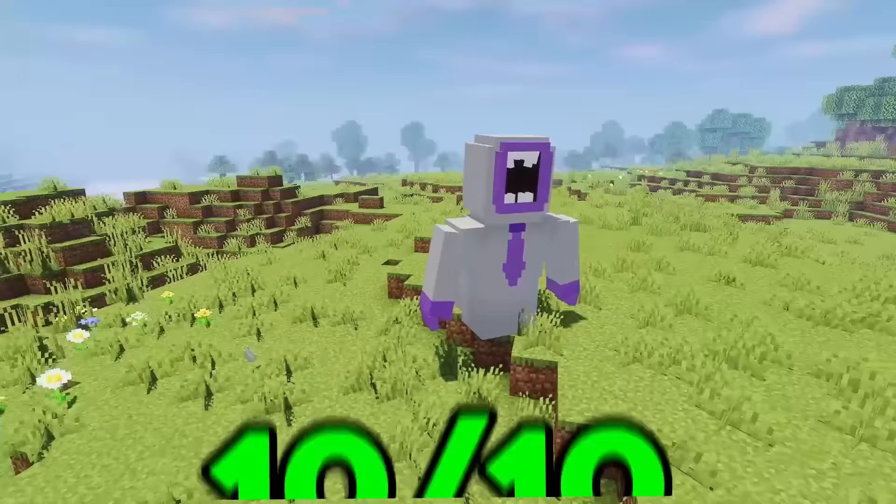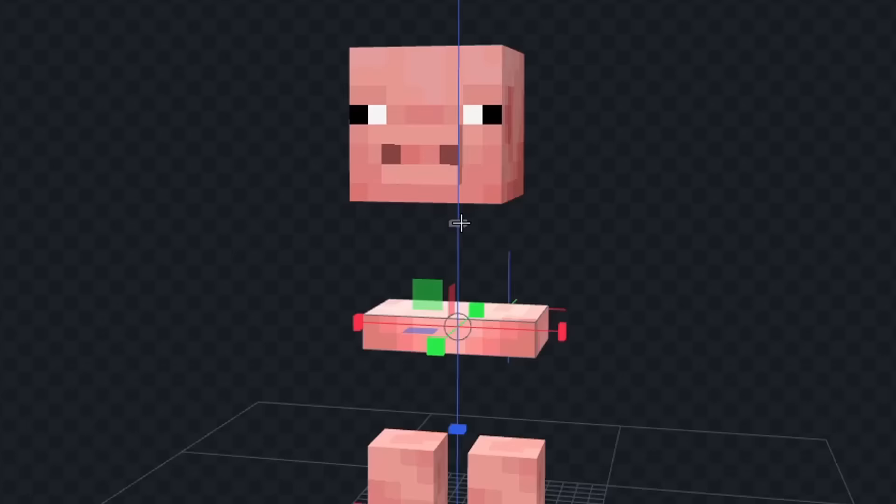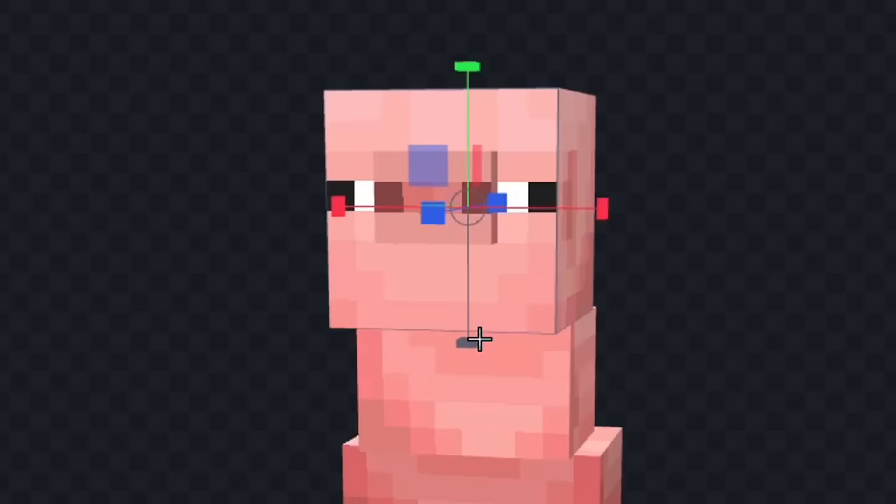He looks a lot like the actual monster, so because of this I decided to give Sir Dadadu a 10 out of 10. Next I'm gonna make the Nanny, and I'll use a pig because the Nanny is either a pig or a cow, but I don't know which. So first let's get rid of these back legs, and now let's start to shape the body like this.